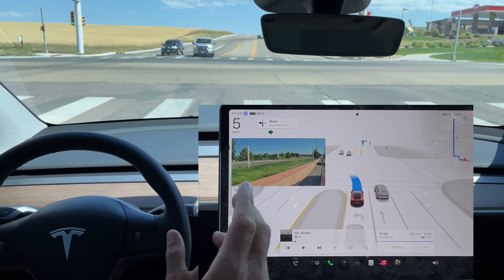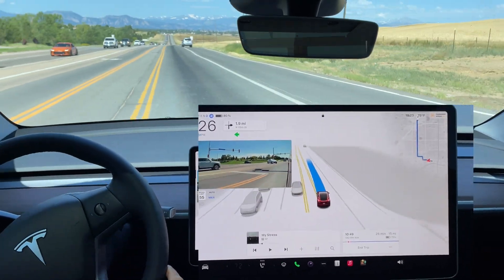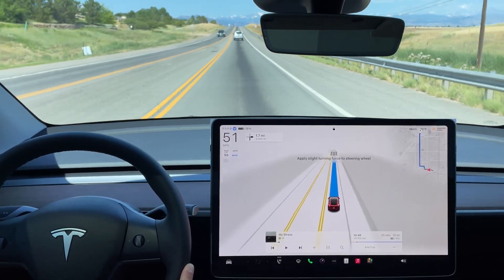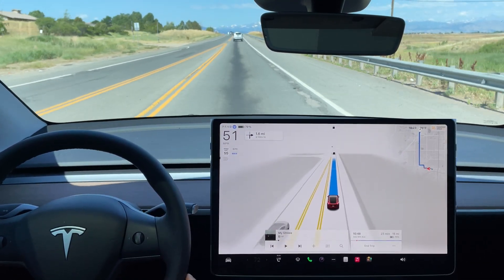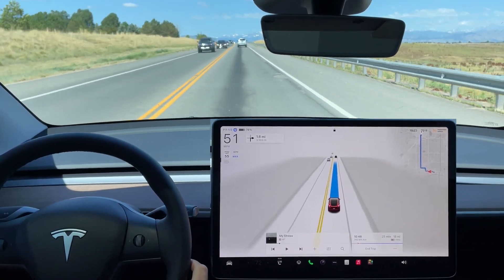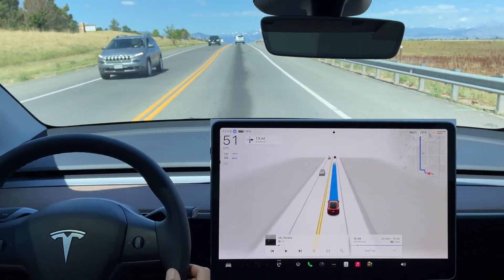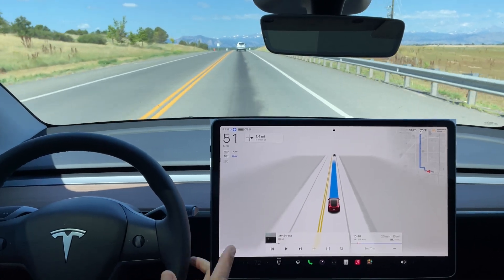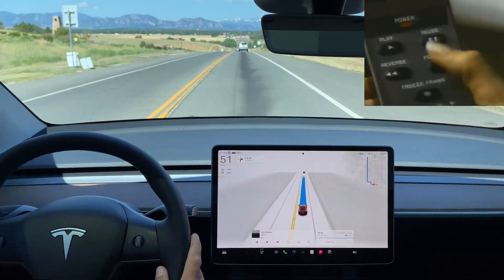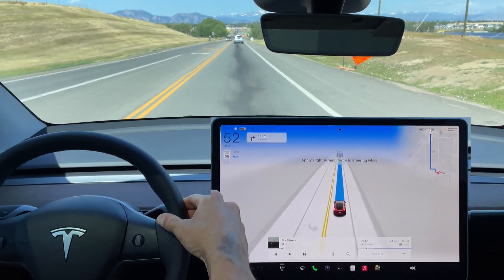Light turns green, blinker is on, and it immediately makes this left-hand turn — very smooth, very assertive, excellent job by the FSD. A blue notification popped up: since I'm wearing sunglasses and it can't see my eyes, it's still requiring that I'm being attentive and that my hands are on the wheel. Another steering wheel force prompt comes up.